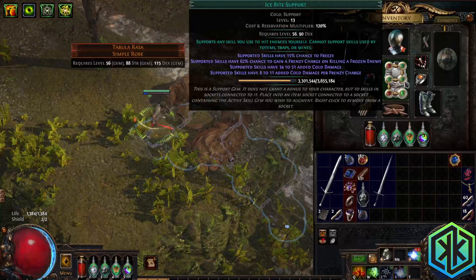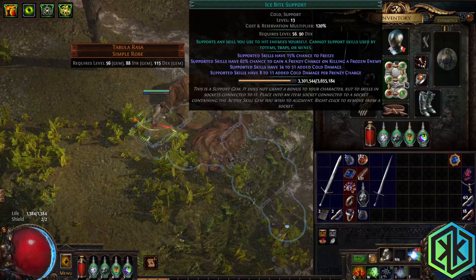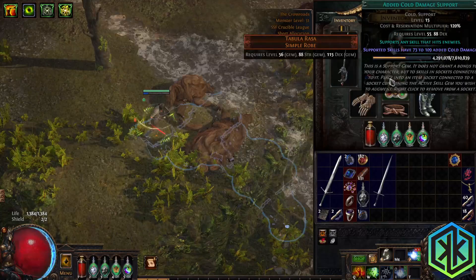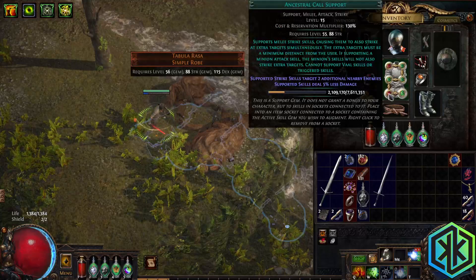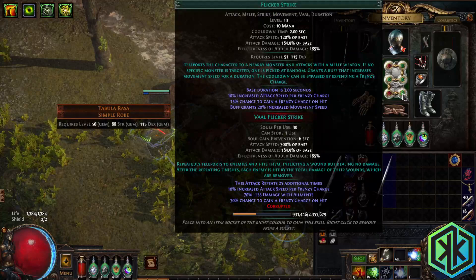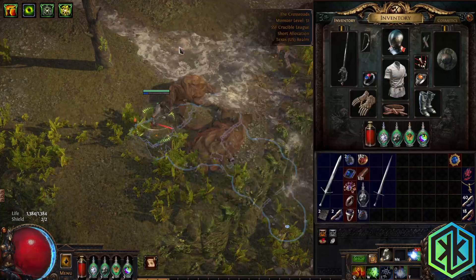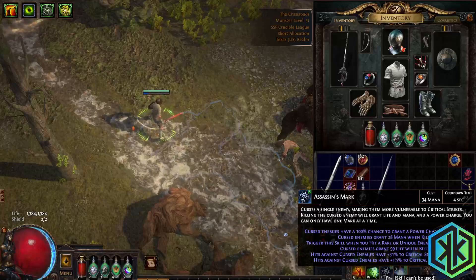Close Combat does damage. The Ice Bite keeps Frenzy Charges going on Shatter — it's adding more cold because of crits and stuff. And Ancestor Call is just hitting more targets. Flicker Strike is pretty good. I've just got Assassin's Mark on hit.